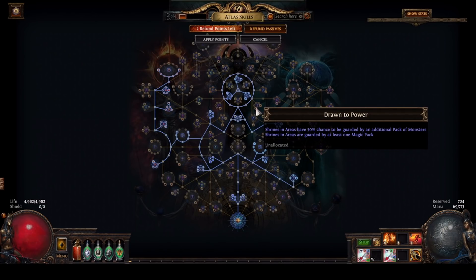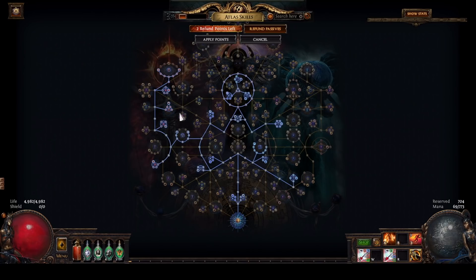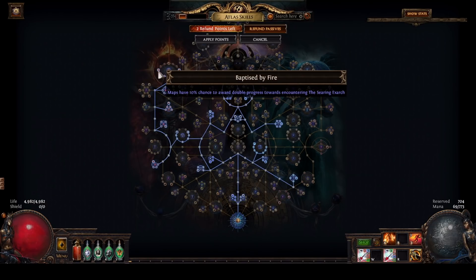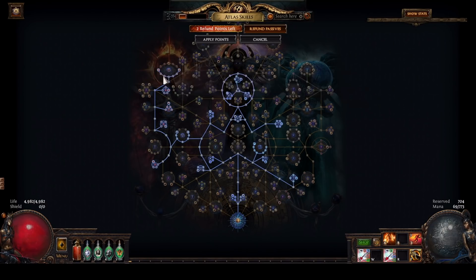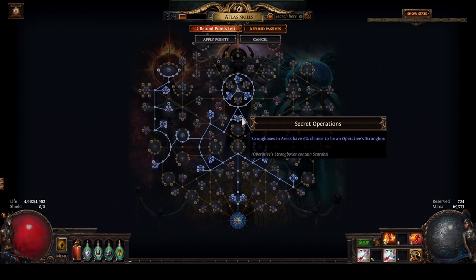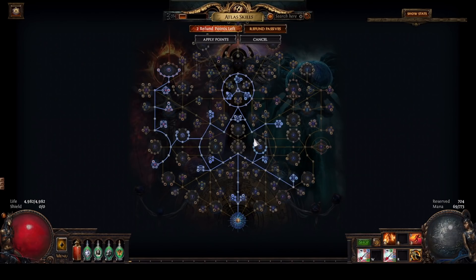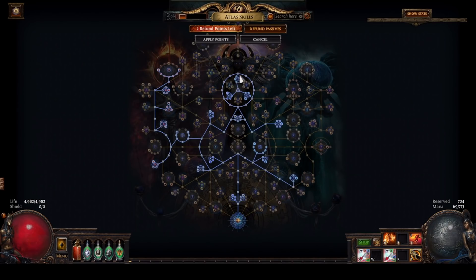Even if you were to drop the beyond, we are going to want to be in this area anyway to grab the searing exarch nodes, as they add some considerable value to our maps. And since we are going to be speeding through these maps for the most part, this will give us more searing exarch invitations per hour. Backtracking over here, we are grabbing some more essence nodes, some strongbox nodes, and some harbinger nodes. Coming up to the center here, we are grabbing all of the item quantity we can, as well as the essence, harbinger, and harvest nodes.